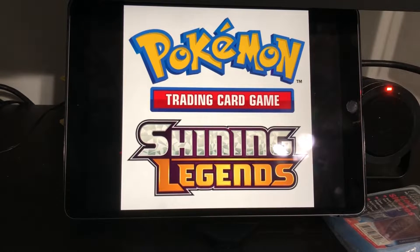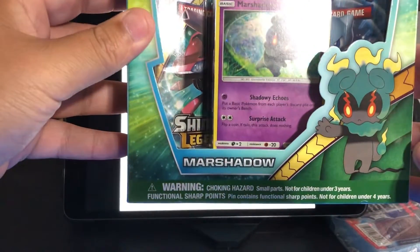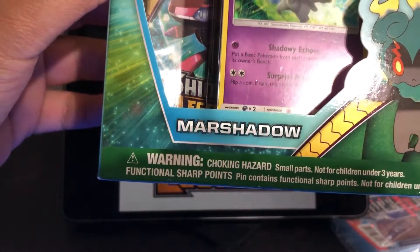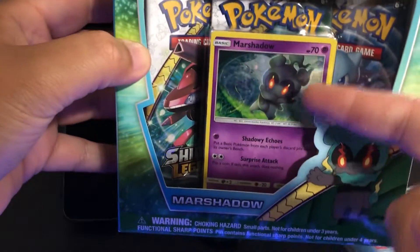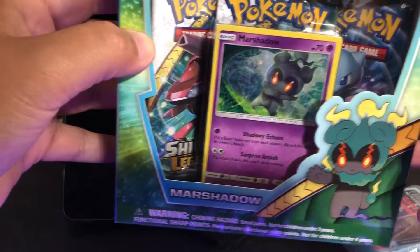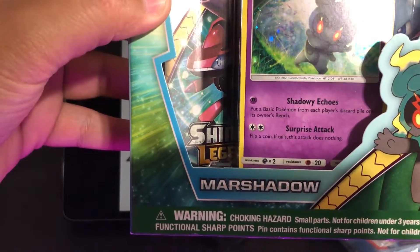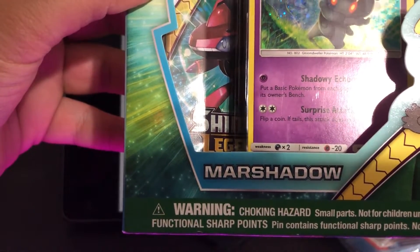Today I'm going to be opening a Pokemon Shining Legends box — specifically the Marshadow Shining Legends box. It comes with three packs, this little holo card here, and a pin. I'll probably be giving some of the codes that come with the box away, so let's just get right into it.